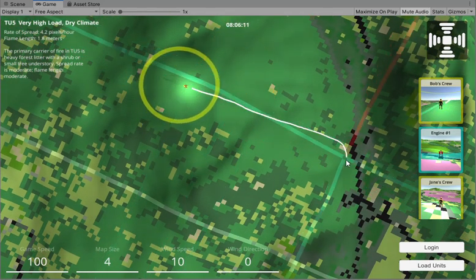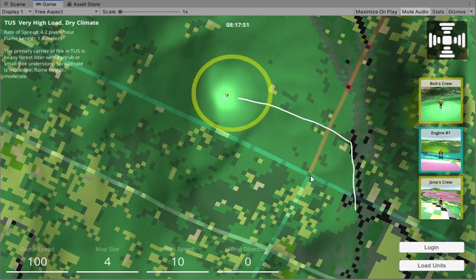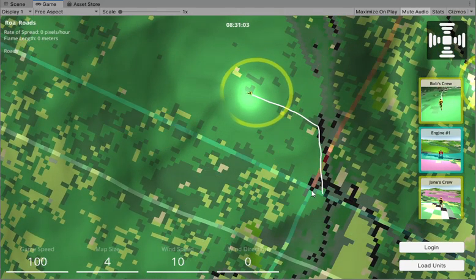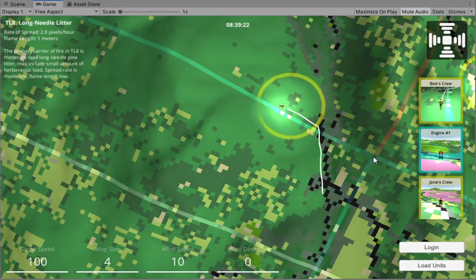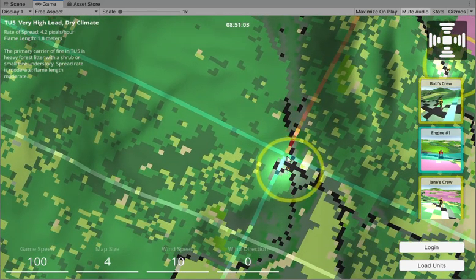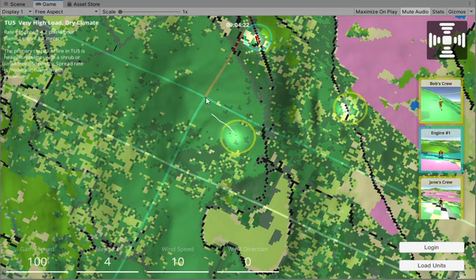So that's the speed on that terrain, and then we'll take a look when it reaches the road — it will start to speed up. And so it does interact with the terrain. Once I start building a lot of the other units, they'll all have their own kind of interaction with the terrain.